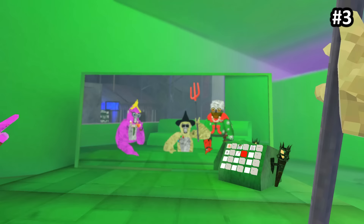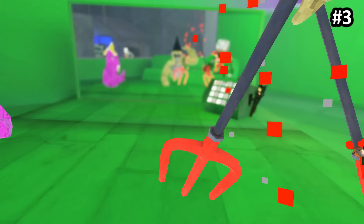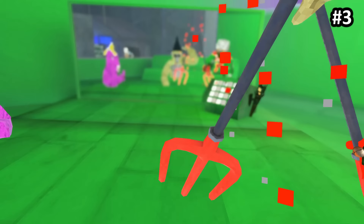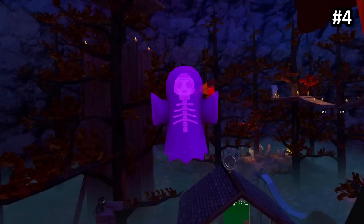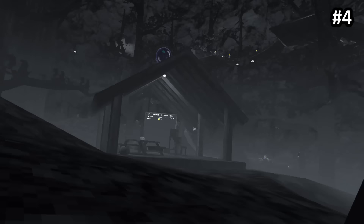Speaking of cosmetics and particles, the new devil pitchfork cosmetic that costs 4,500 shiny rocks also has particles coming out of it when you hit it on the ground. There's also a new entity in Gorilla Tag — a purple ghost that flies around until it catches you, and when it does, your screen goes black and white, and your voice sounds very deep to others.